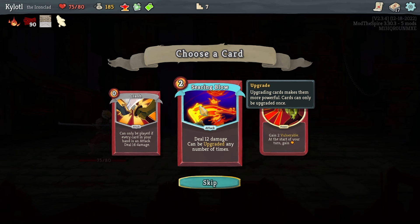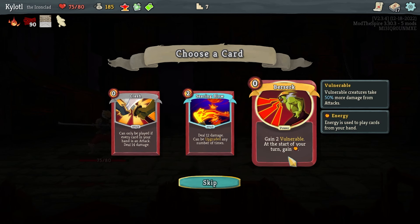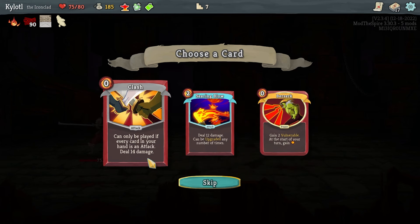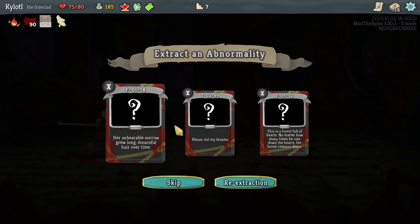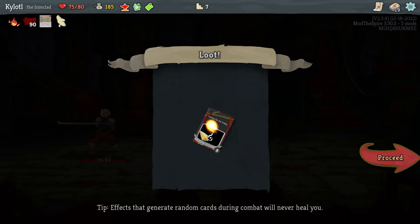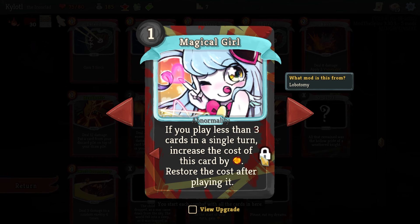'Two of one at the start of your turn, gain energy' — that's tempting but it's taking more damage which is rude. Flash — I'll try that, why not. Give me your Dreams of Void — sure. You actually have re-extraction — does that cost PE? It probably does. Keep unlocking Magical Girl — played less than three cards in a single turn, the cost of this card increases.